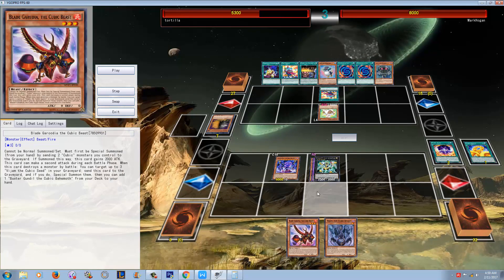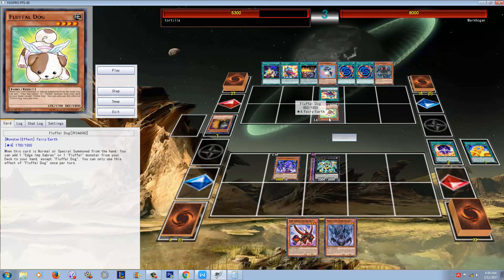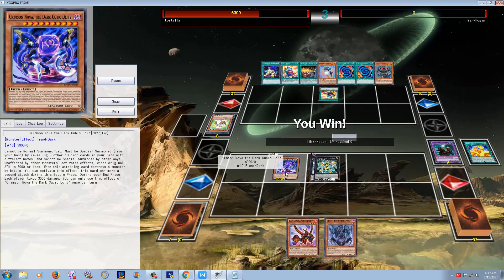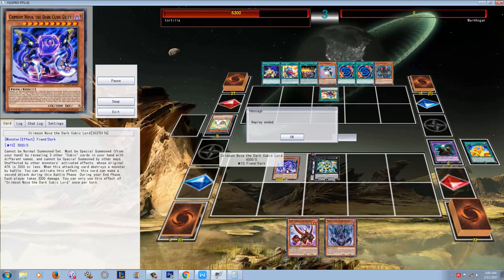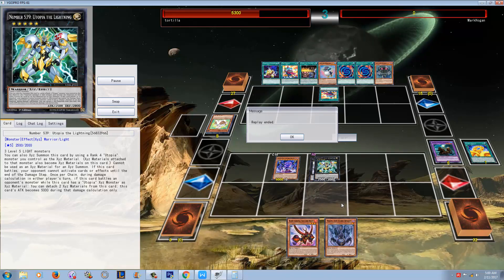I believe he kind of butchers it, though. He attacks with Utopia of the Lightning to get it to 5,000 attack, but what he should have done was attack with Nova. If he attacks the Fluffle Dog with Nova, then it can obviously attack twice. It's an OTK either way — there was no chance this guy wasn't going to die because this card would have been able to attack twice at 6,000 attack. The Fluffle Dog was only about 850 attack, so he would have taken almost 6,000 twice, then 2,500, and then 3,000 during the end phase — though he basically wouldn't have even gotten to the end phase because in the Battle Phase, Cubics do enough damage to just end the game.